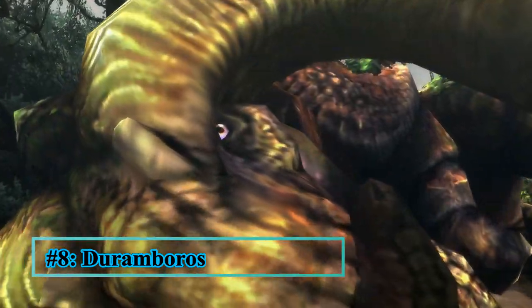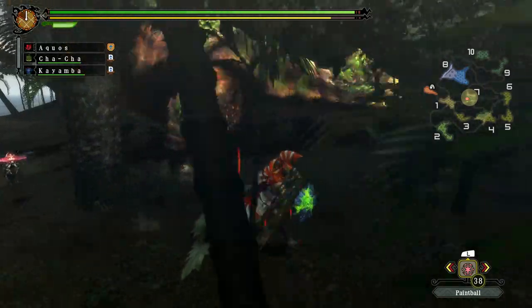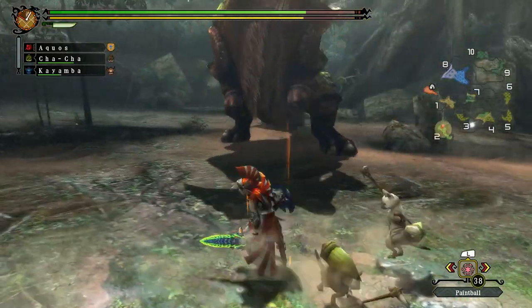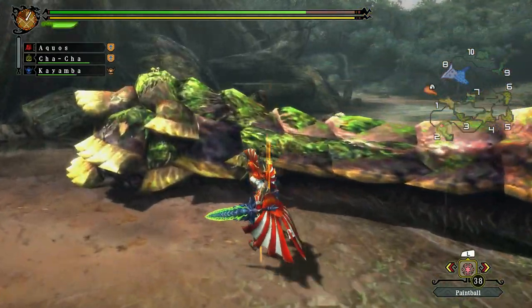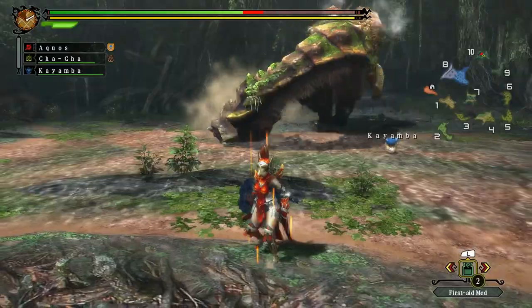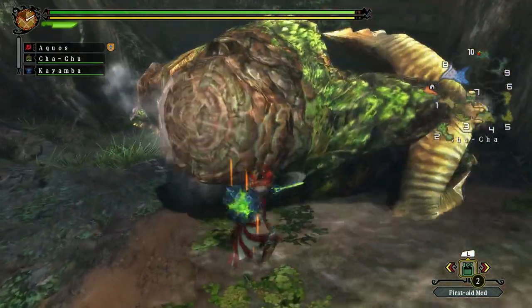Duramboros is a monster that at first really intimidated me. Just by looking at it, you can tell it can hit hard and has tons of health — both of which are true. But the more I hunted Duramboros, the more I started to like it. Things get interesting when it starts spinning around: if you stay close by its legs, you can trip it and hit its weak spot on its back. Or you can move away and let it fly into the air, then strike when it lands. It's a massive bowl-like creature with a round body and a club for a tail, which you can even mine when broken. I love the Duramboros Sword and Shield, and its armor usually gives some good skills.